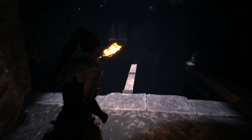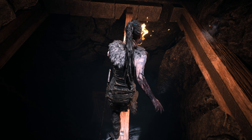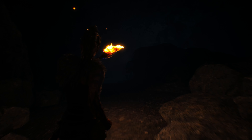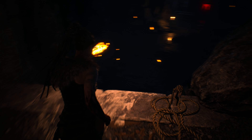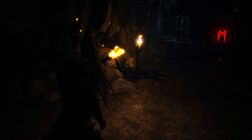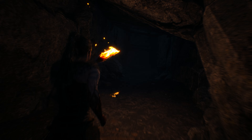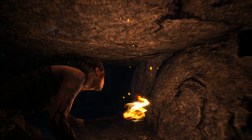After passing over the wooden beam, follow the path to your left and drop down. On the lower level turn around and follow the little tunnel and the crawl space to a brazier. Light the brazier and return to the previous room.